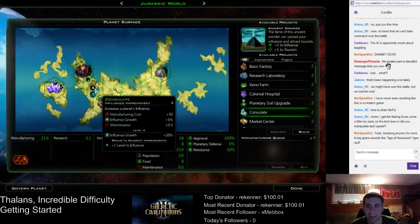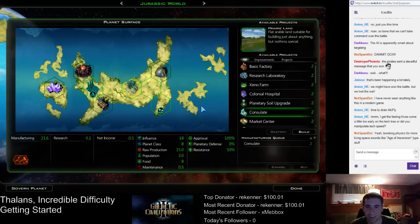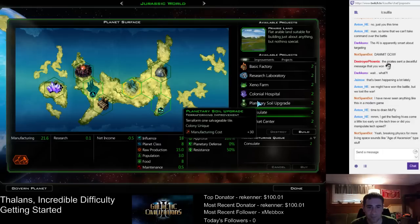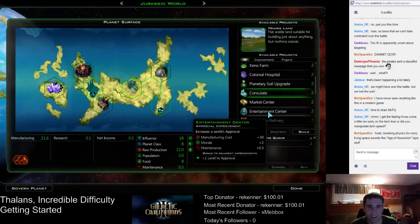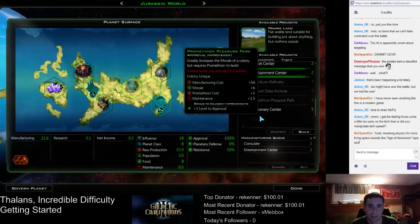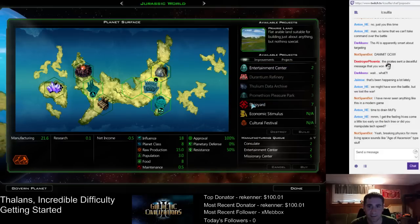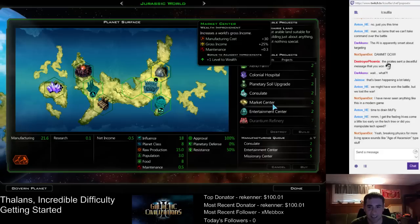I don't really need anything just yet, so put the consulate down first. Then the Entertainment Center goes there. Missionary Center, Farm, Hospital. This isn't that much of a planet, but...